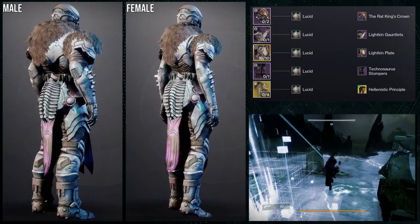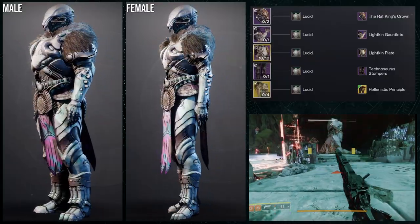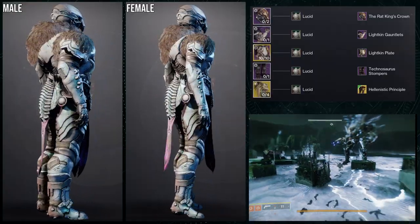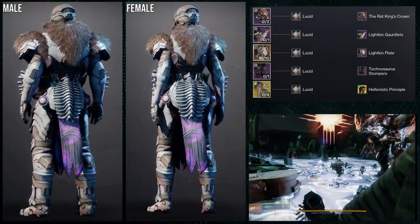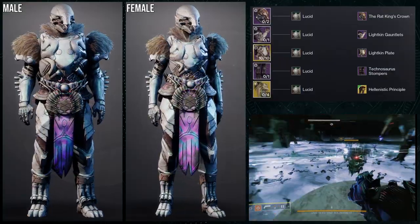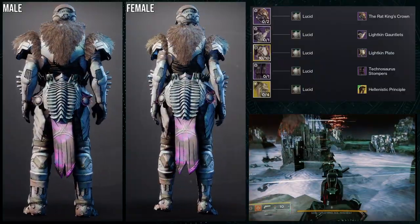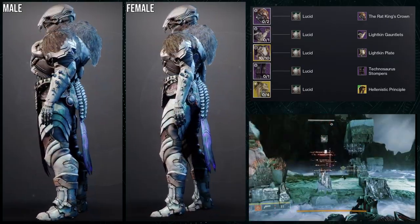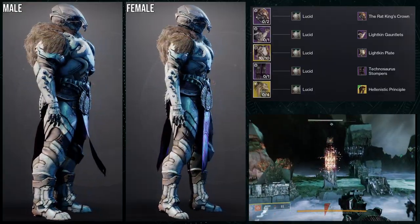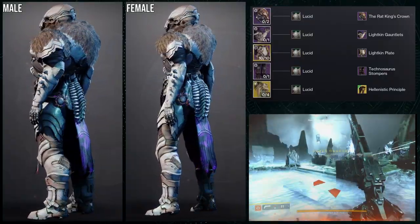Either way, the Rat King's Crown for the helmet, obviously. For the chest piece and the arms, I decided to go for the Lycan Gauntlets and the Lycan Plate because this is going more for a fur rat thing. That's why I'm using the Lycan stuff because the chest piece has that fur and the shoulder pads as well. For the boots, Technosaurus Stompers just because I wanted some fiber of claws there. I think this one's really cool — I definitely think this is the best one just because it really showcases the things that I wanted showcased. The fur, obviously, one of them. But I do think the Technosaurus Stompers also looks really good with this.